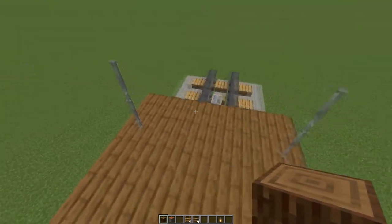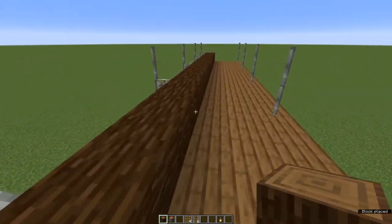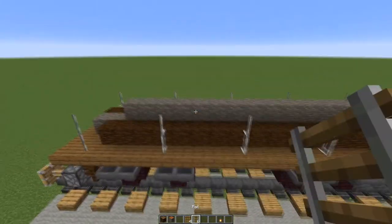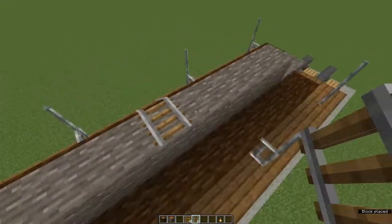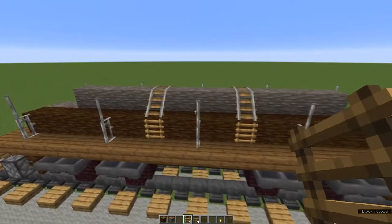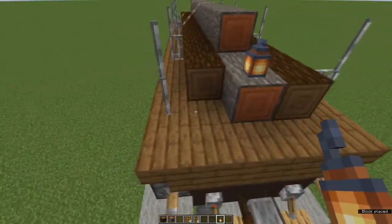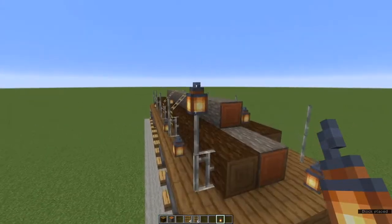Now we're going to load up our car. Just run logs as long as you want. Vary the type of logs that you're loading and maybe change up their lengths. Once you've got them placed to your satisfaction, grab your rail and use it to tie down the logs so that they're secure. Edge it off with ladders — you can use rail instead, but I prefer this look. Now pop down some lanterns to spawn-proof it — you could place them on the iron bars.